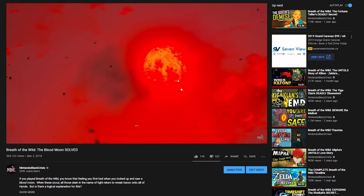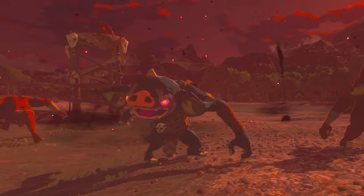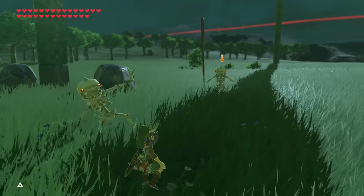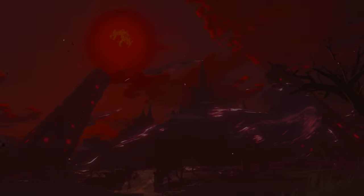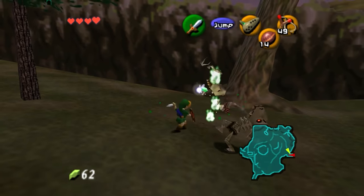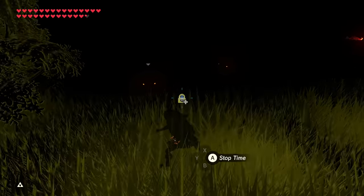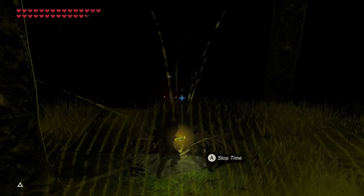One thing these ruins tell us relates to something mentioned in a Blood Moon video. Ganon's power is said to peak during a Blood Moon, capable of reviving fallen enemies. Creatures such as Stalkoblins and Stalfos only appear during the night time — one might assume Calamity Ganon's power is dependent on the time of day, as in Ocarina of Time where Stalkchildren spawn in Hyrule Field only at night. And yet, the player can find Stalkoblins within these ruins no matter the time of day. Therefore, Ganon's power isn't dependent on the hour, but the level of darkness.